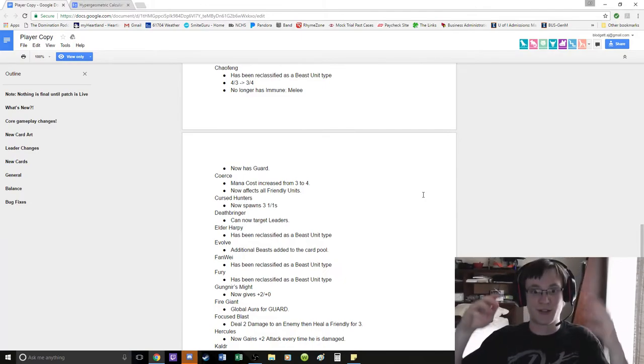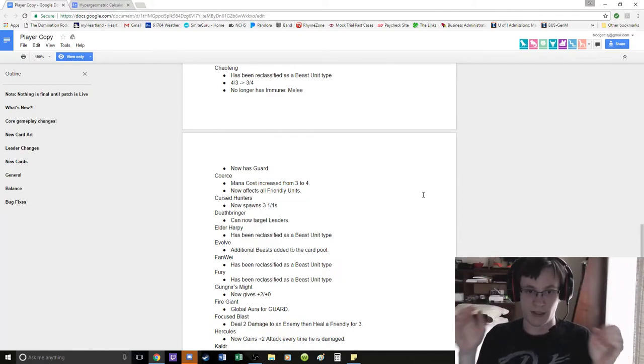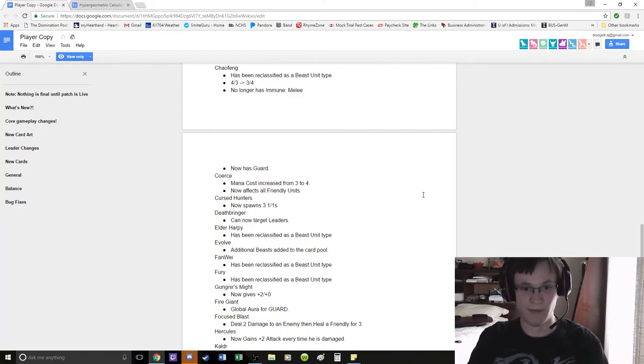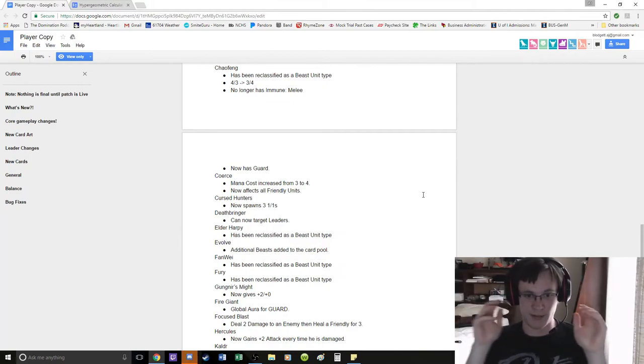Cursed Hunters — now it's 3 1-1s. This is insane. Cursed Hunters: every deck, every time. It's a 2 mana 3-3 that has three entities. Value gasm — always run that card. It's insane. Best outline of the game — great tempo play.